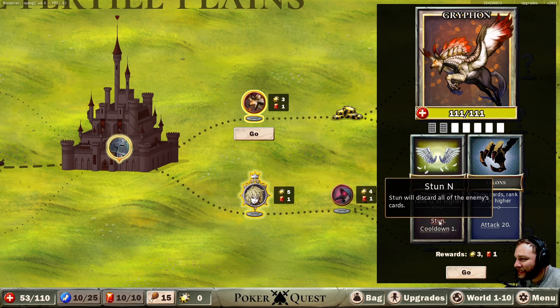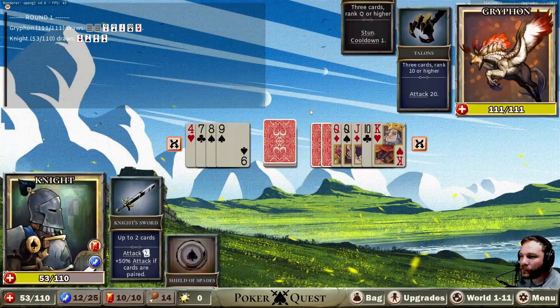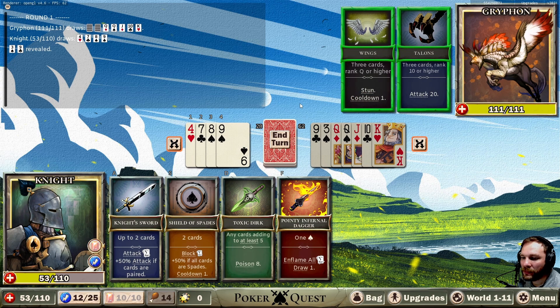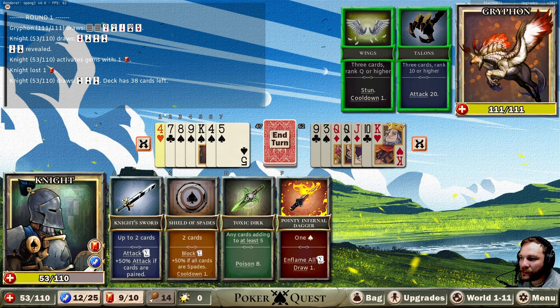Three cards ranking queen or higher, three cards ranking ten or higher — and stun. He gets so many cards. He could potentially do three cards — one, two, three — and then three more, and he can just stun me. But I get to attack first. Let's get some extra cards. He's got all the high ones. One, two, three, four — he's got a score of 62, I'm going to score 47.